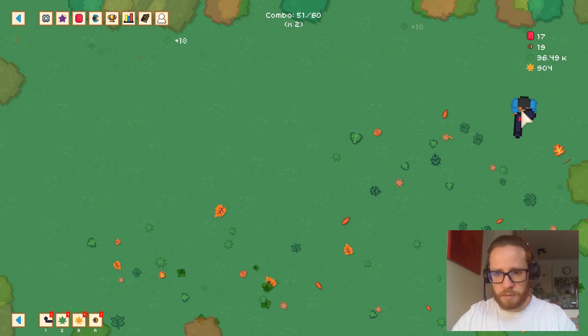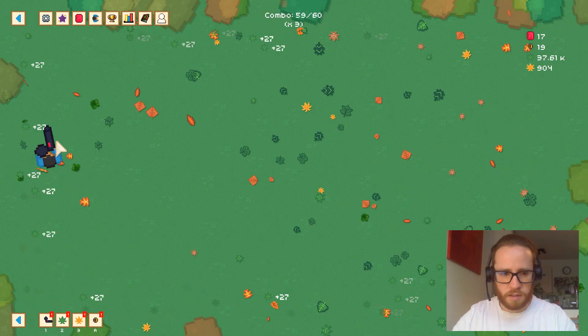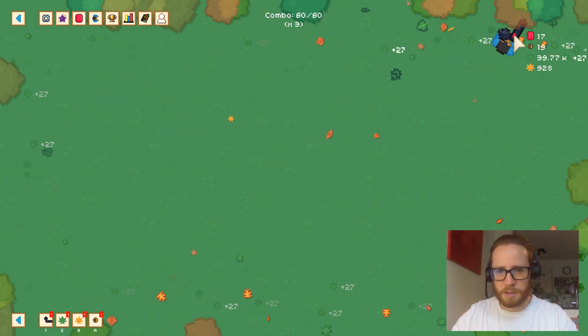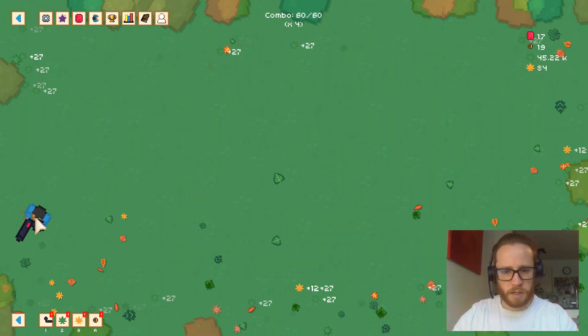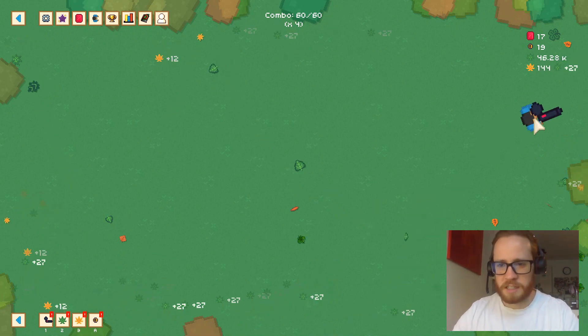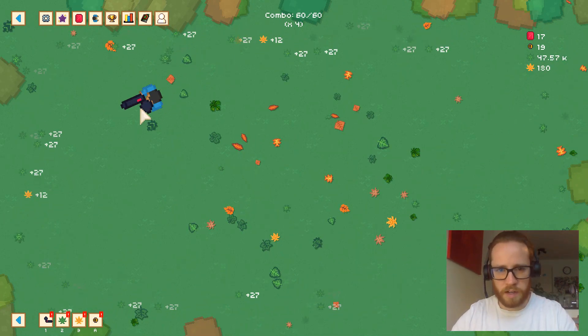12 gold leaves per leaf — 27, 18, 27 — depends on the multiplier we have. Keep that multiplier going. Combo multiplier times four — yes! The combo multiplier works for every kind of leaf: gold and regular.